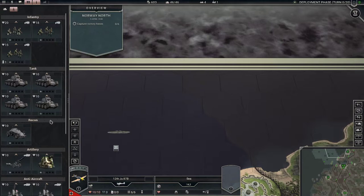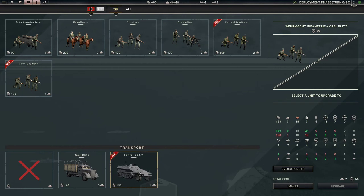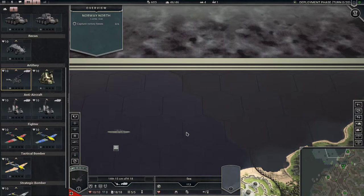We could upgrade our transport — it's gonna cost 60 and two extra slots to get the gucci transport. Holy cow, two extra slots. Well, that's not gonna happen. I guess that's what we're gonna live with.